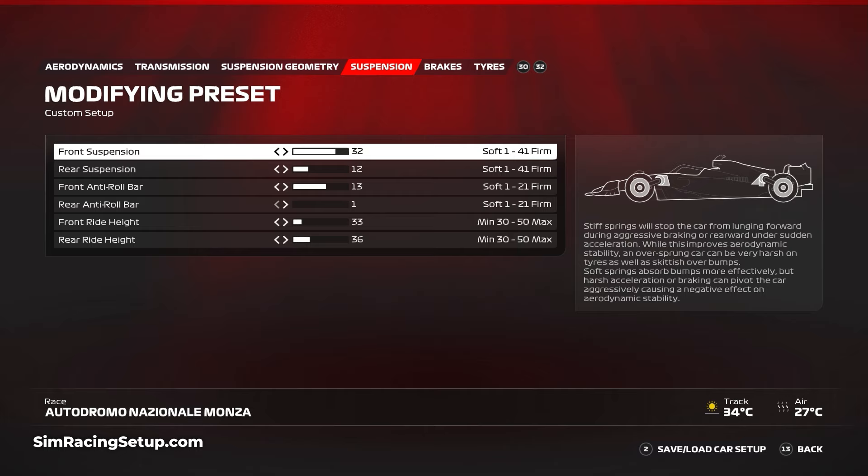For the suspension, go with a stiff front suspension of 32 and a softer rear at 12. Then I've opted for a stiffer than normal front anti-roll bar of 13, combined with a super soft rear anti-roll bar of just 1. This may look pretty extreme but really works to help reduce understeer mid-corner.